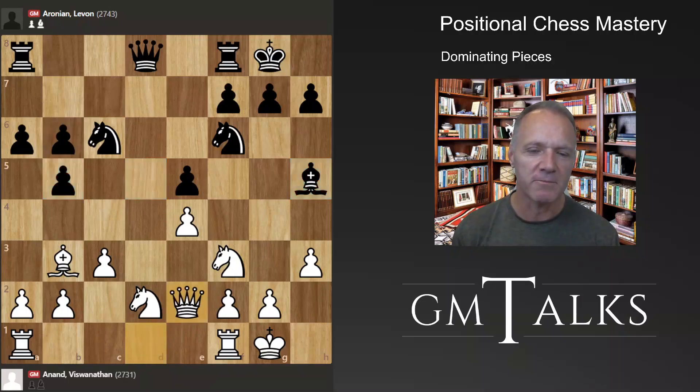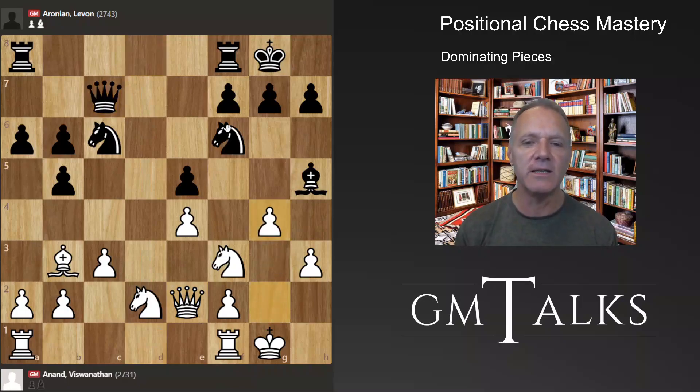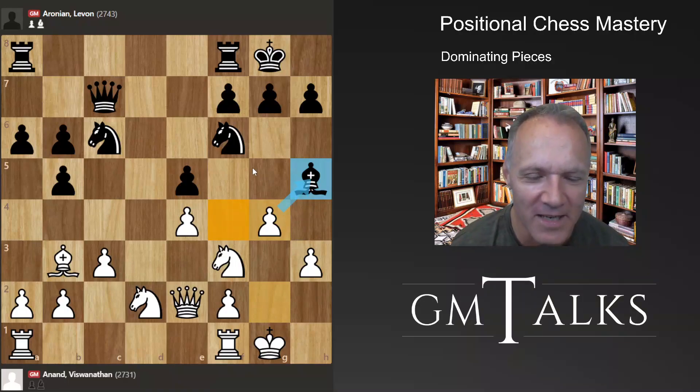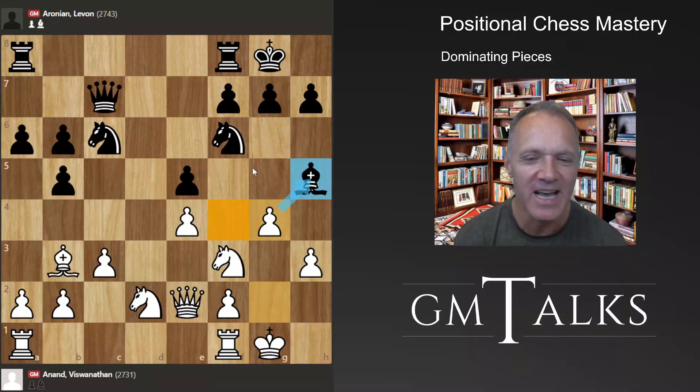White plays queen e2, covering key squares. Black could take but White looks better. White is first to get into the d-file, so Black hurries. Then comes an interesting move: g4, attacking the bishop. The problem with this move is obvious to the trained eye — this square is now gone because there is no dark-squared bishop to cover it. It's a little risky positionally.